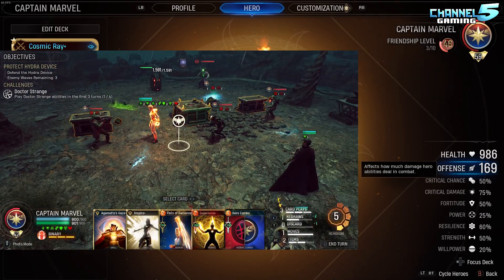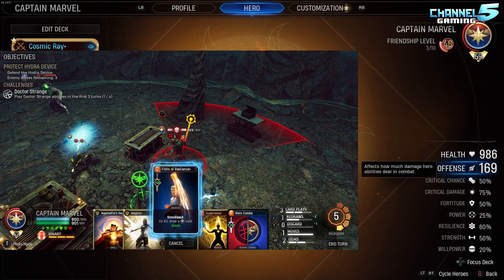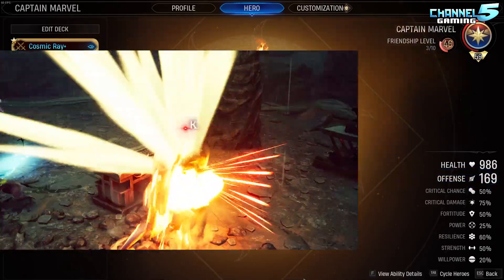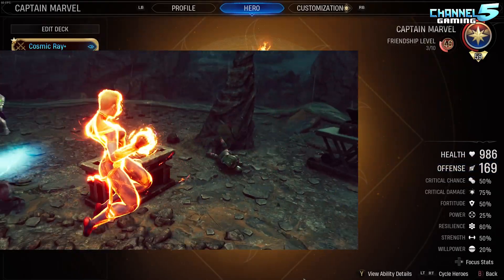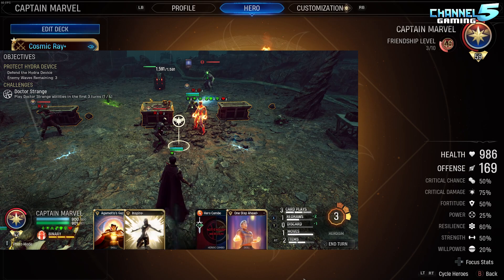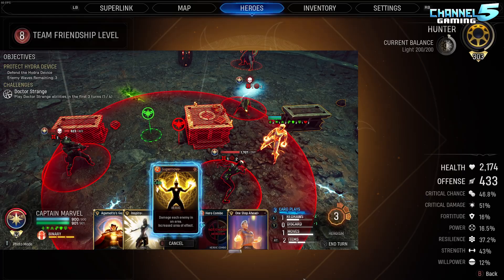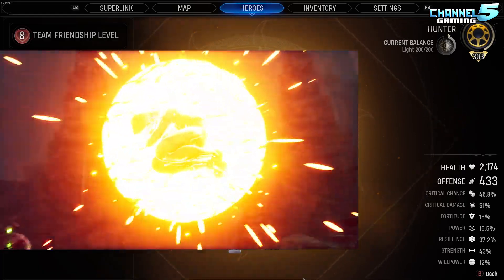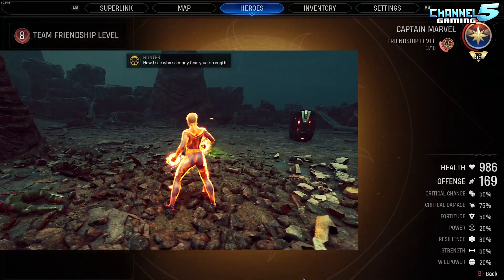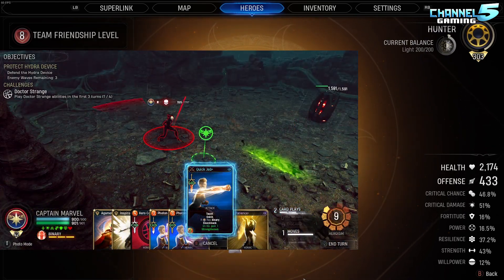Then you can give her an Overpowered buff, which gives her another 100%, and then you can give her Strengthen, which gives her another 50%, bringing her up to 250% offense. 169 times 250% is going to be 422 offense. If we go to my strongest character in the game, which is Hunter at champion level 300, she has 430 offense. So right now, currently with the right battle items played, once we get binary, Captain Marvel is achieving the equivalent of a champion at level 303.